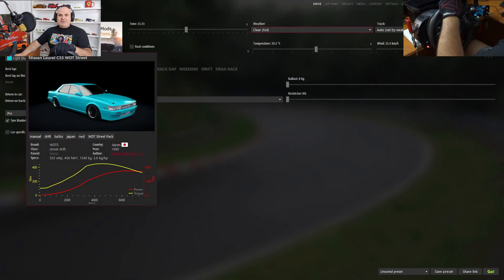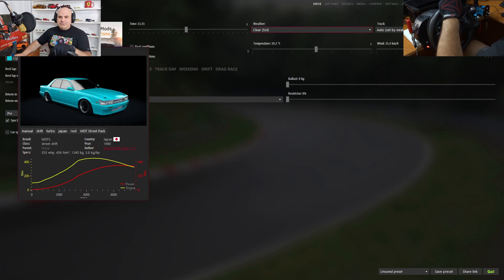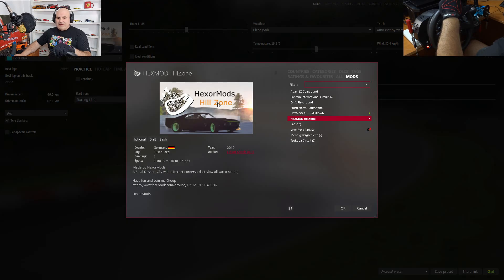I will start with Assetto Corsa because it is recommended by most of my viewers. I will choose this Nissan Laurel and this ExoMod Hill Zone suggested by SourcePaths. So let's start and do some drifting.